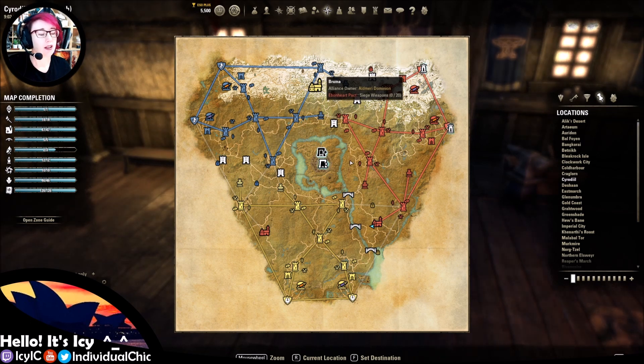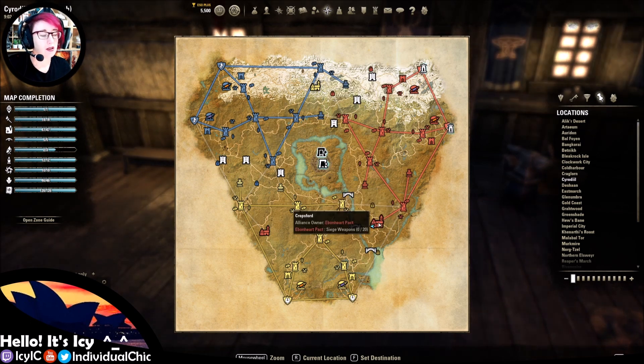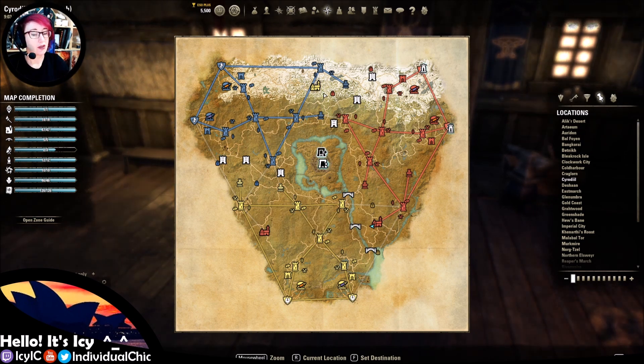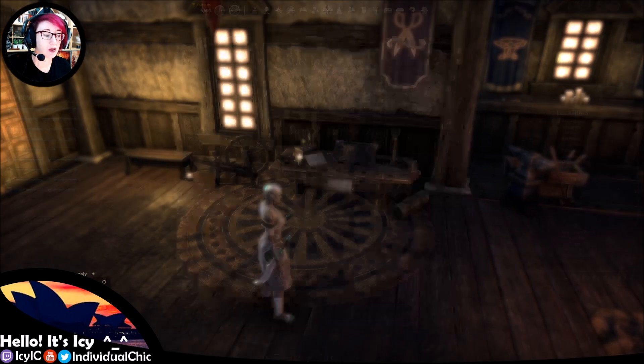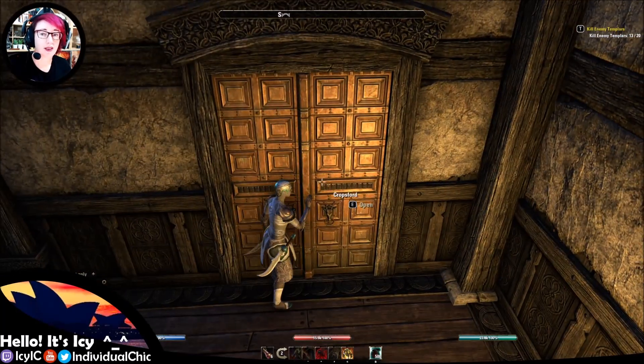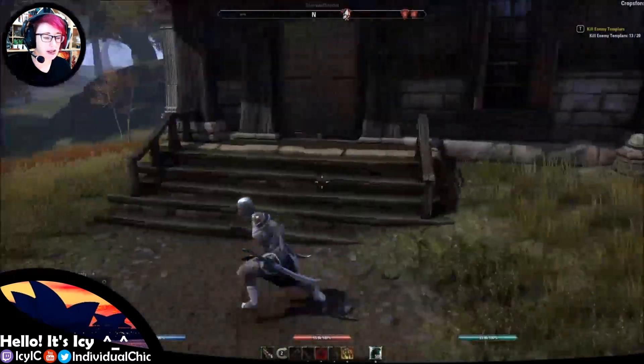These towns are on the jump transitus lines if your alliance controls the links to them, so you can fast travel to them if your alliance owns those links. But you cannot enter the rooms where the crafting stations are unless your alliance also owns the town.